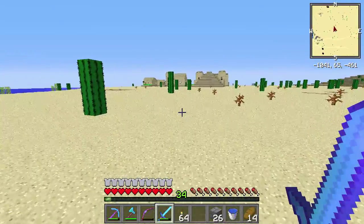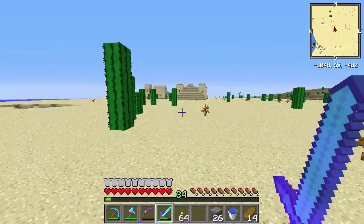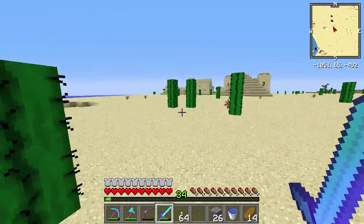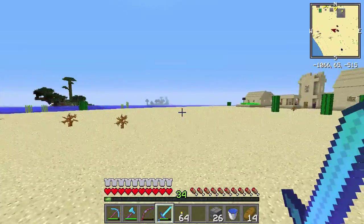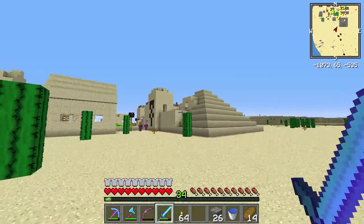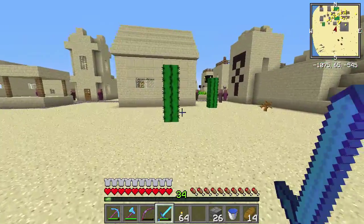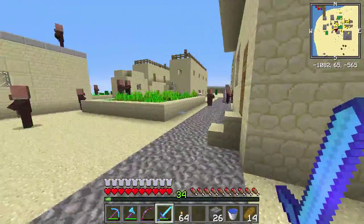We're coming up on another village, and this looks like it's right on the coast, which means we are in the right place. This village should have a dock going out in the ocean. If it does, then we are definitely in the right area. They've got their own little temple — this is the black temple. But let's see, do they have a blacksmith?